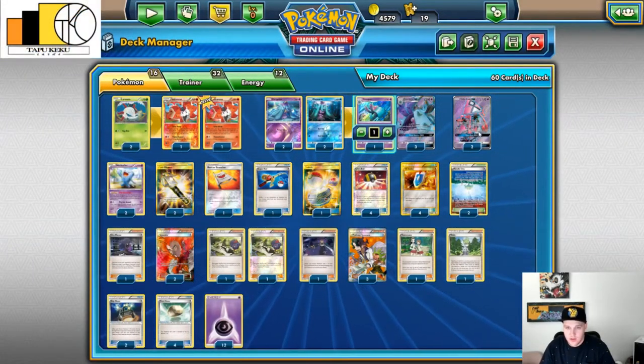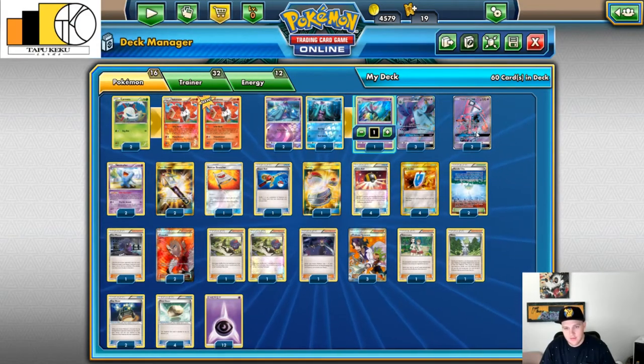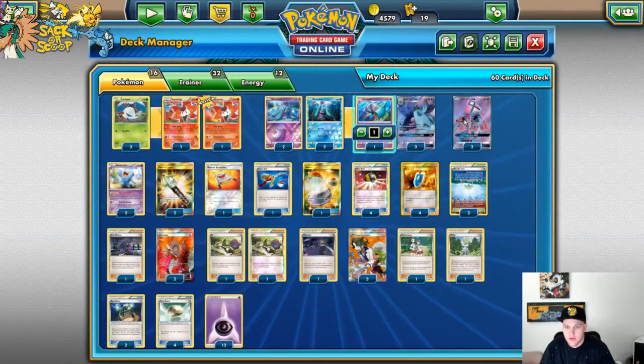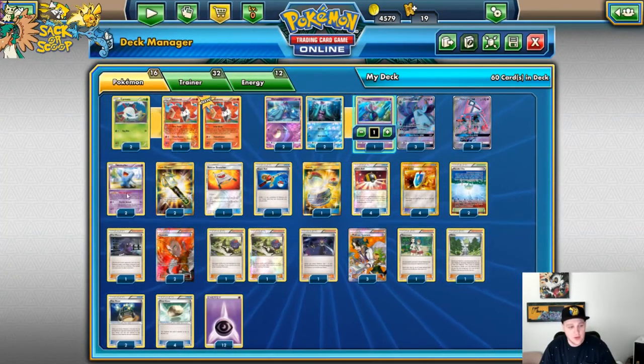Moving forward, we've got two Tapu Lele. We use that mainly for Wonder Tag. The attack Energy Drive is also really good since we're playing Psychic energies. Tapu Cure GX might be a play — haven't used it yet, but you never know. Then two Wobbuffet.